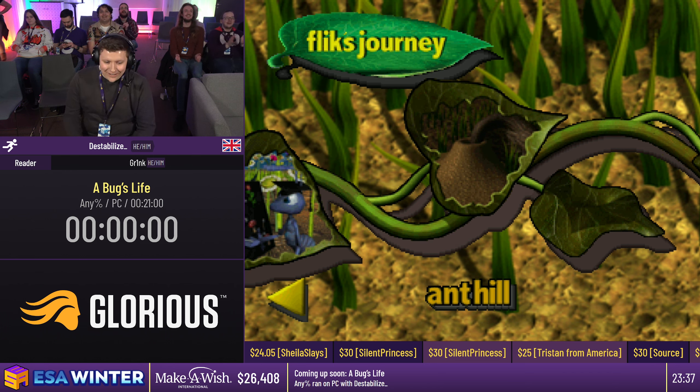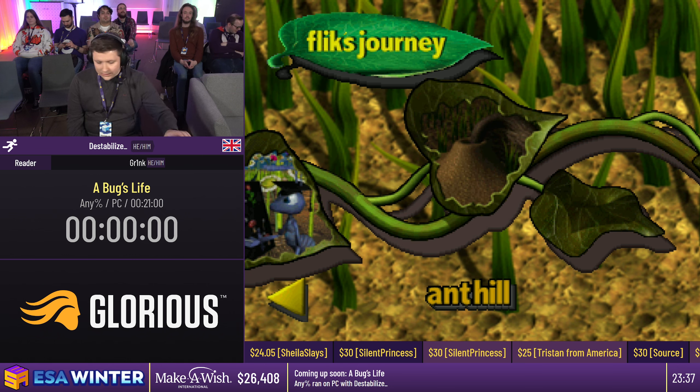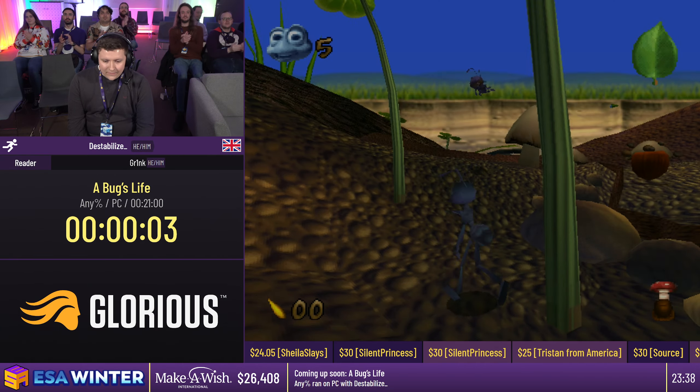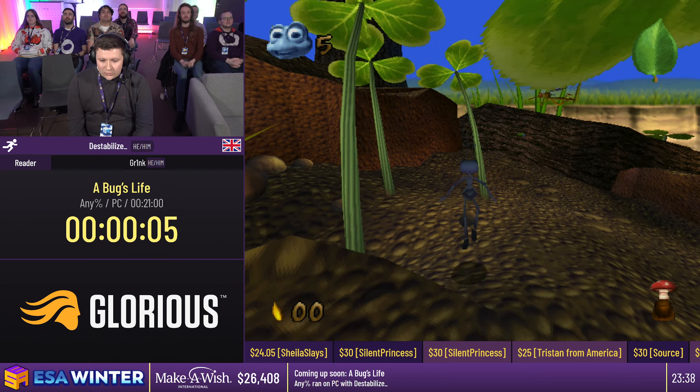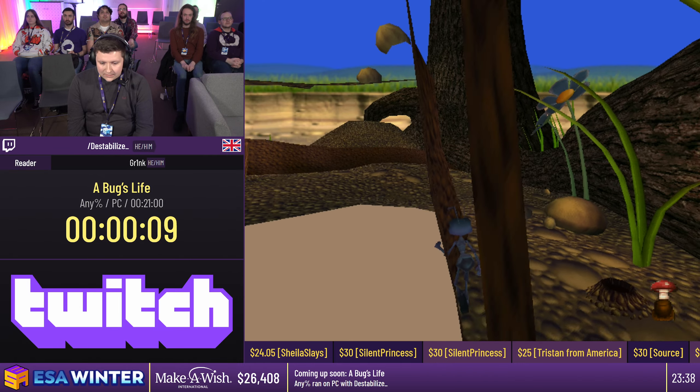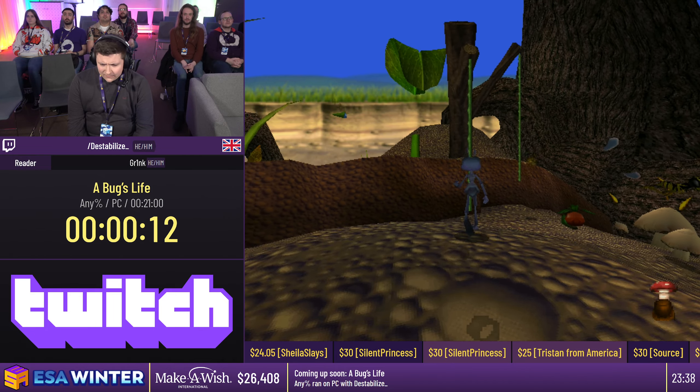We can see the game now - this is A Bug's Life, based on the Pixar movie. I'll explain the game as we go along. So the first level is quite a basic level - no collecting anything, we just make it straight to the end. I'm playing the PC version; it's very similar to the PS1 version except there's one trick we can't do which changes the route slightly.